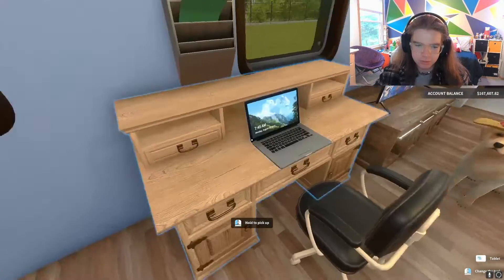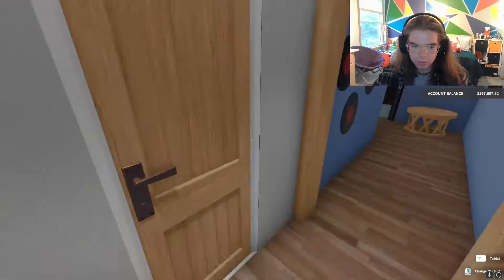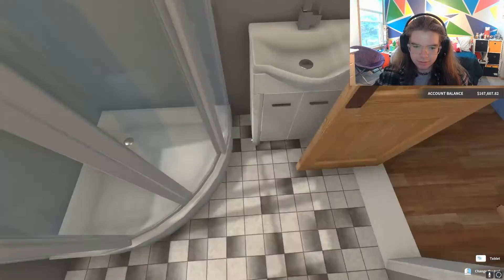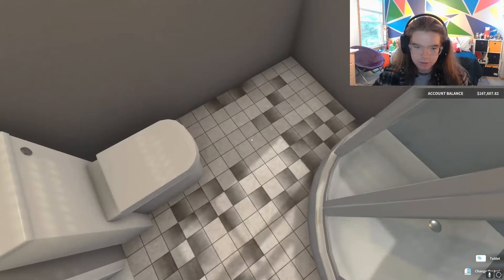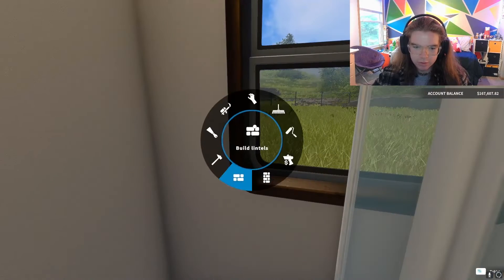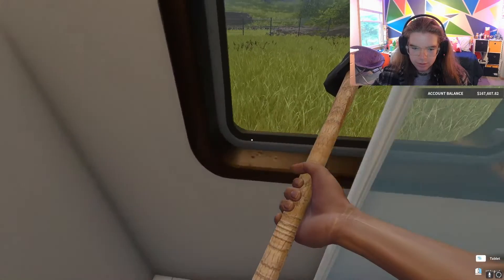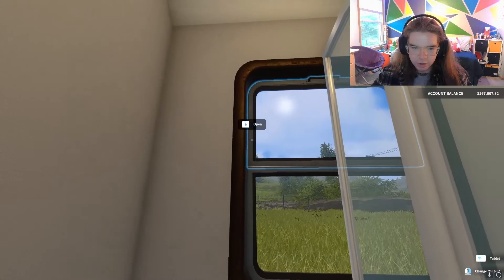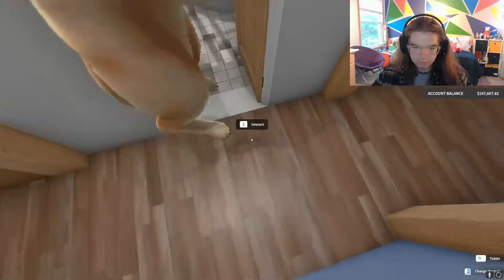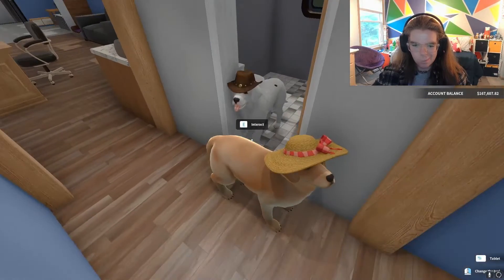Here is the bathroom, also very small — probably one of the smallest I can get the bathrooms. It works, it gets the job done. I can't change this window — well, I can, there was a way to change the color of the window, but I can't actually remove it, which is dumb. Get out of my bathroom! Oh yeah, they do this sometimes — it's kind of cute.